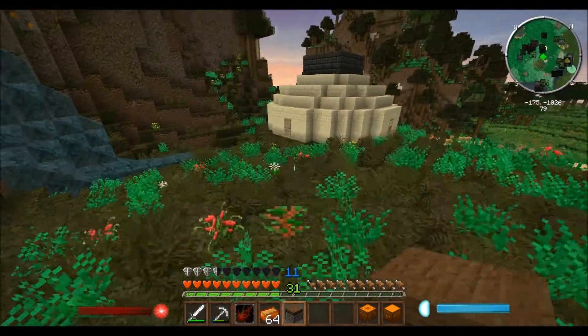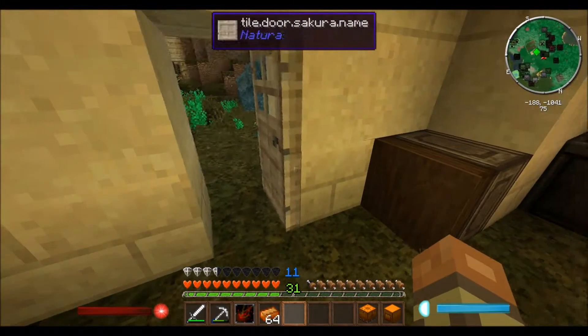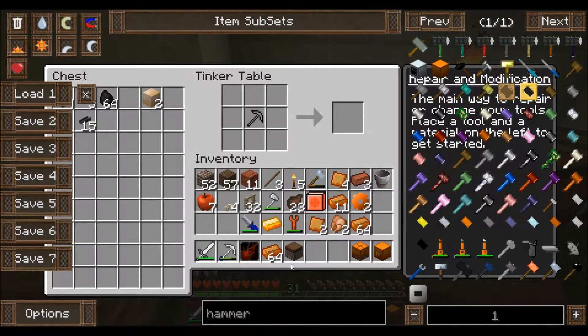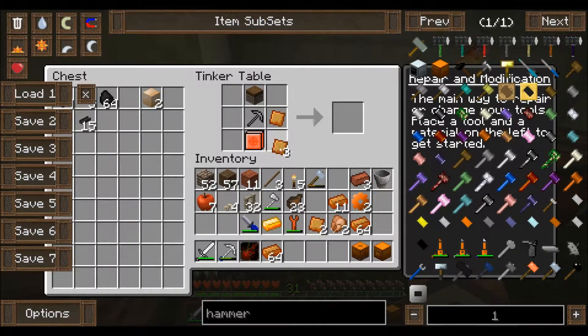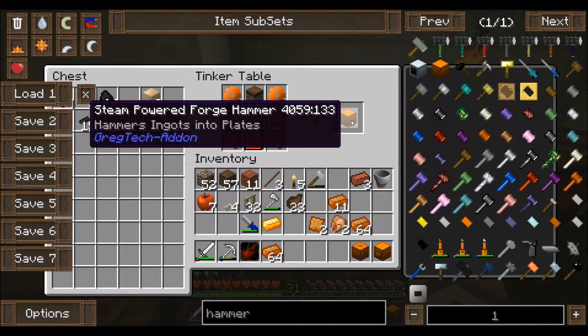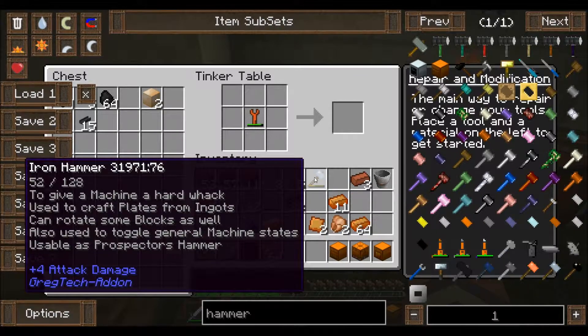And this is for... oh yeah, the forge hammer — not the force hammer, the forge hammer. So piston on top, machine hull on the bottom, and we needed four plates, the wrench, and the gears. There we go — steam powered forge hammer! This hammers ingots into plates, which will save us a lot of hammers.